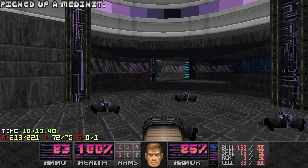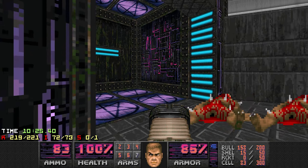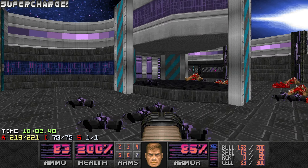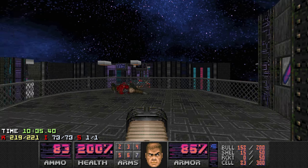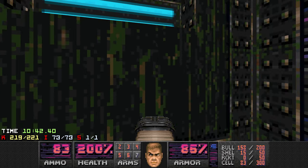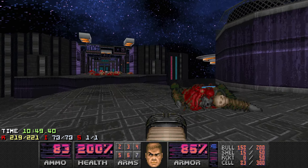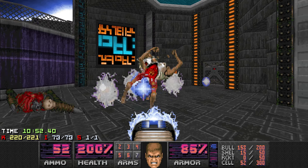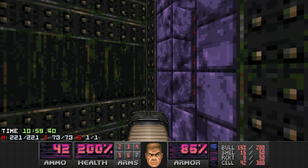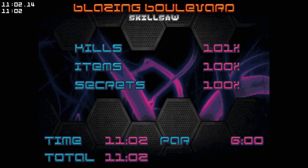There's either going to be an enemy at the end or a secret that has two enemies, which Ancient Aliens tends to do. Oh wait — but then where are the two remaining enemies? Are they at the end? Wasn't there a yellow door somewhere? Do I go through here? Do I just drop down — oh hello! After three failed attempts I got the secret and I didn't even have to go secret hunting. Got all the items as well — that was Blazing Boulevard.